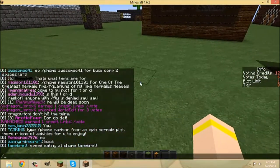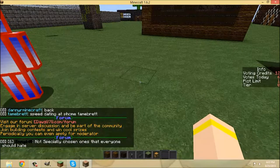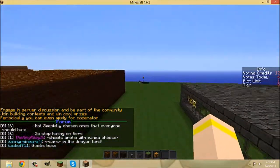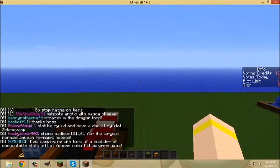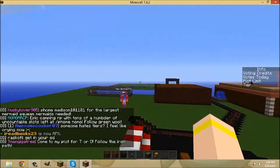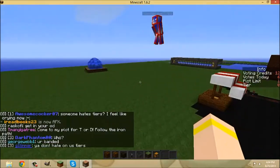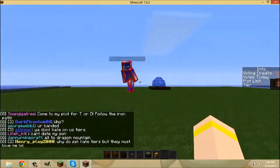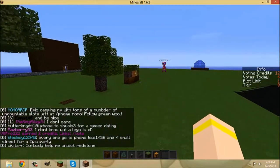Let's go ahead and go back to my plot. We're going to set up the wood - we'll cut the video and put down all the kinds of wood, wood planks, and trees and show you what they look like in the texture pack. We'll be right back. Okay, we are back with all the kinds of trees, wood, and leaves.